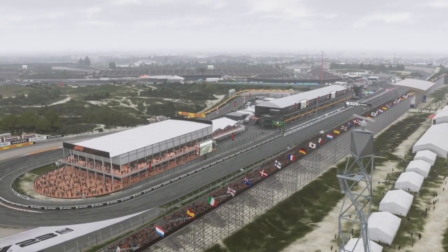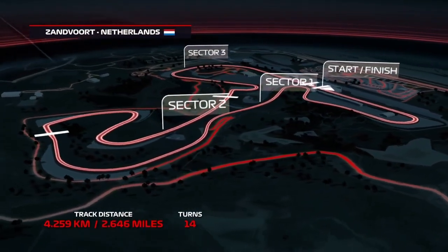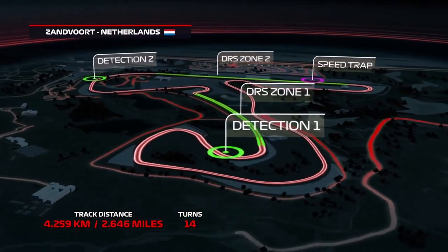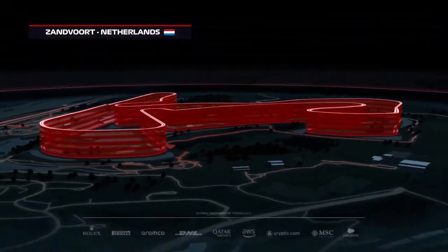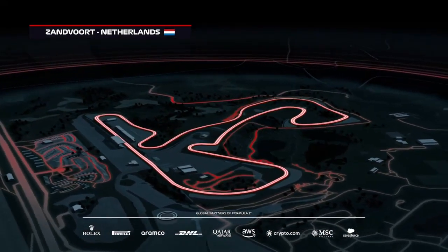Formula One is back after the summer break and heads to Zandvoort in the Netherlands for round 14 of the championship. A short 2.6 mile track with 14 turns just off the coast of the North Sea. Max Verstappen won here last year for Red Bull.